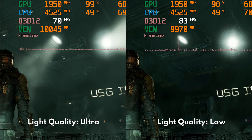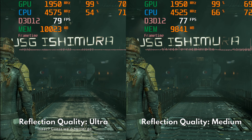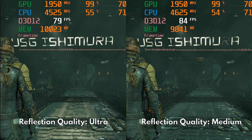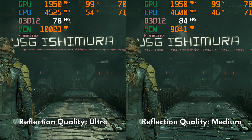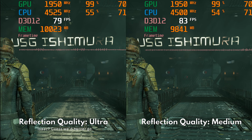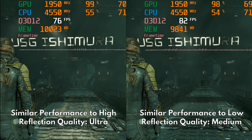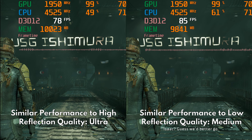Next we have reflections, and this is the weirdest visual element to me since the reflections look kind of shimmery and distracting. Turning them down to medium removes the distracting artifacts but makes the image look flat and dull. However, you do get a performance boost for this one, so I would leave this to you. Take note that ultra and high reflections perform the same, while medium and low also perform the same. So if you want to see reflections just choose ultra, but if you find this distracting in any way, only use medium.